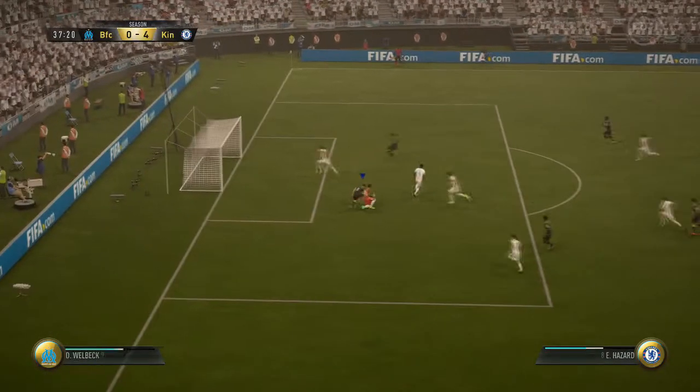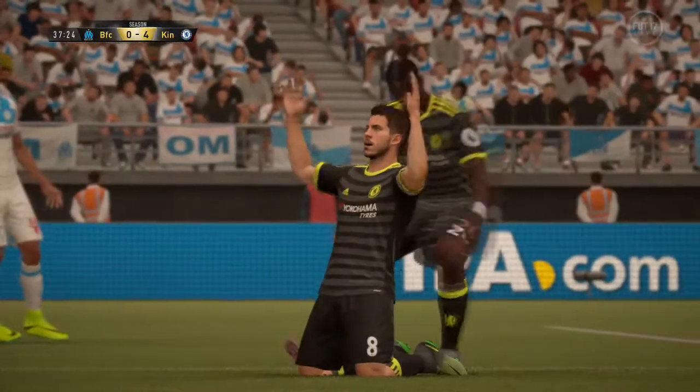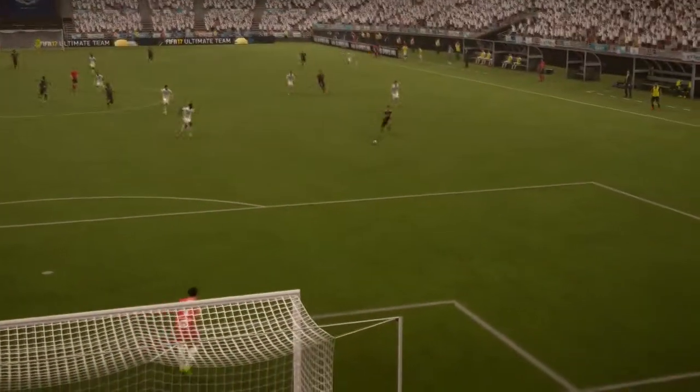We come up with Hazard again. The most important thing in one-on-ones is just waiting for them to call their keeper out. More often than not, you can just slot it in underneath him - whether you take it with a finesse or a low-driven. You just wait for them to get close enough, then boom, just like that.